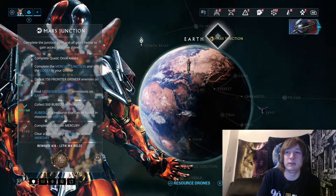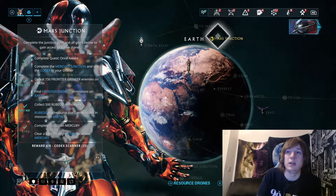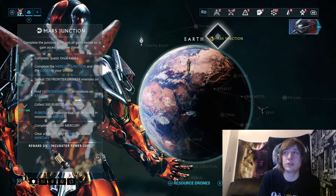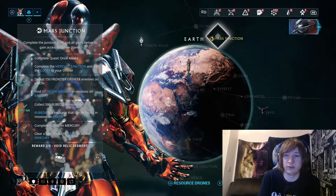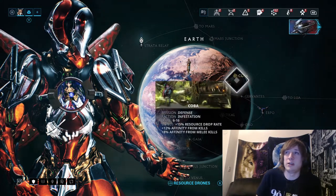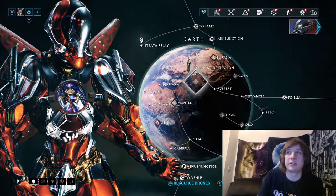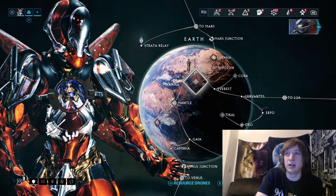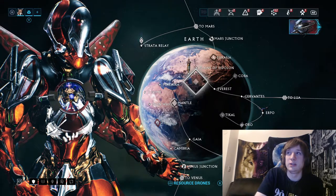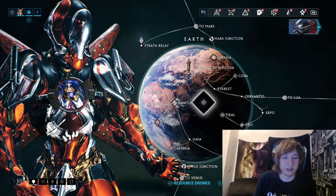They give you a couple of relics when you first start, so you'll get some relics plus codex scanners from completing junctions. Once you beat a junction you unlock the things it listed, like the void relic segment. The way you get relics is by doing endurance runs of excavation, disruption, survival, and defenses — there are guaranteed loot drop chances for each of those. That's mastery rank zero through five covered.